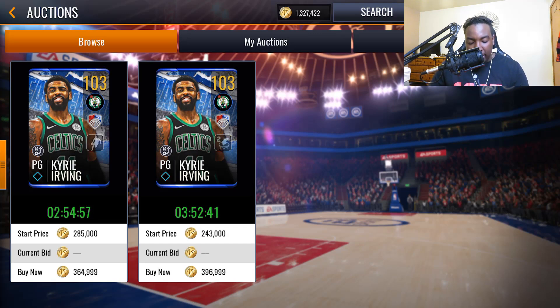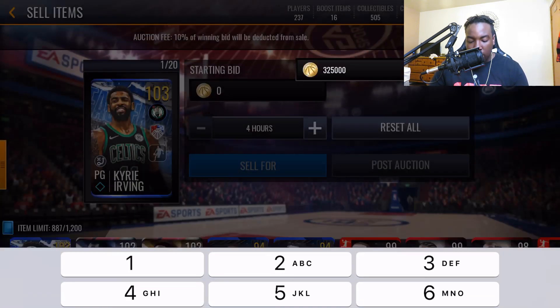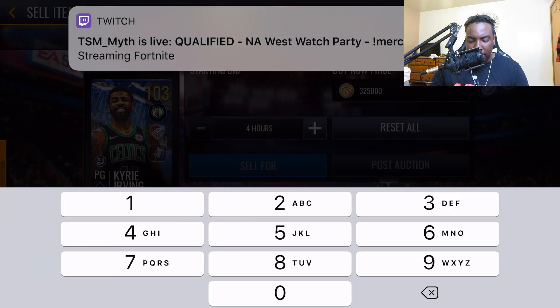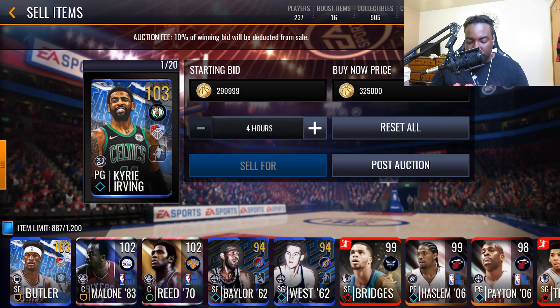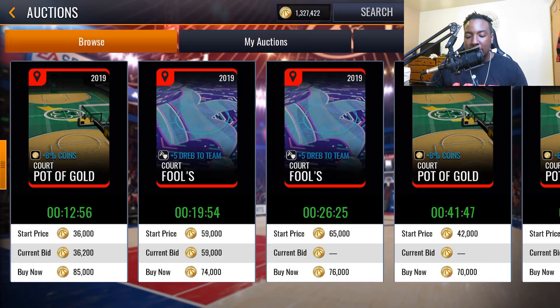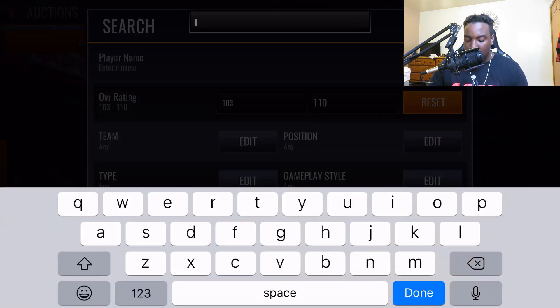The cheapest Kyrie up is 364k, so I'm going to post ours for 325k buy now and 299k starting bid — that should pop up on the auction house. What you need to understand is that it's not real players buying your cards — it's EA buying your cards. The cards you see on the auction house are just copies; EA buys a card, posts a copy of it, and that's how the auction house works.